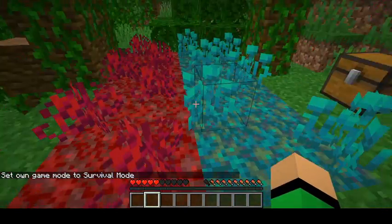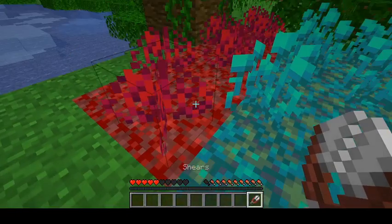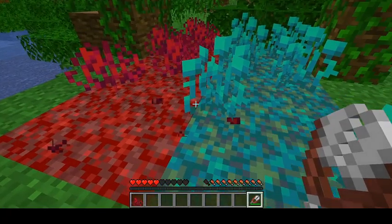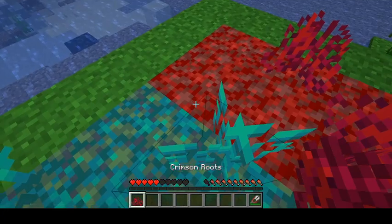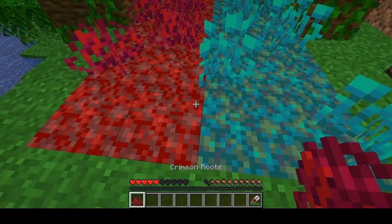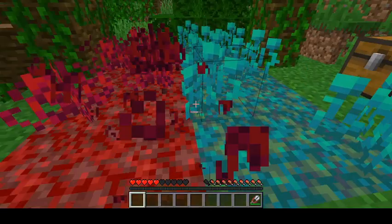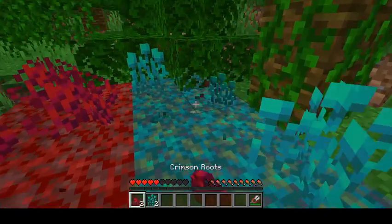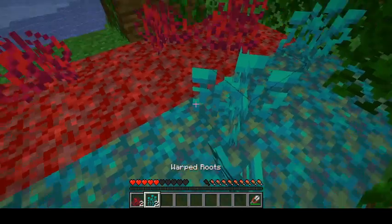We're in survival mode. Normally in Minecraft you need shears to get the new crimson and warped roots. You can still use shears and use up all that durability, or you can just punch them with your fists now and get them. As of this pre-release, you can now punch crimson and warped roots and they drop as their item, so you no longer need shears.